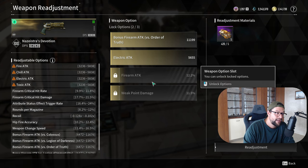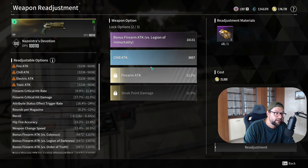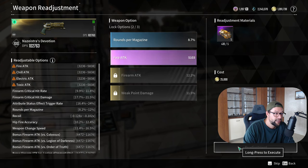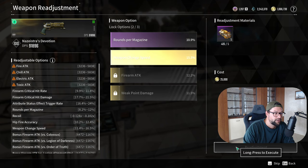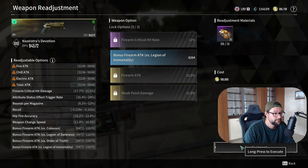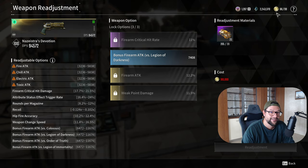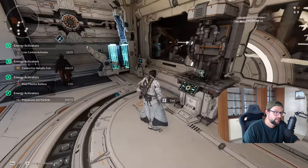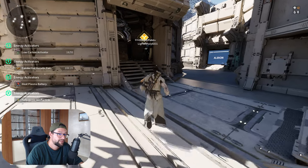When I re-roll, locking in my two good rolls costs five readjustment materials. As you can see, I got a blue roll and a purple roll — not what I'm looking for, so I'll re-roll again. And now I've actually run out of gold, so re-rolling can get very expensive the more you do it.